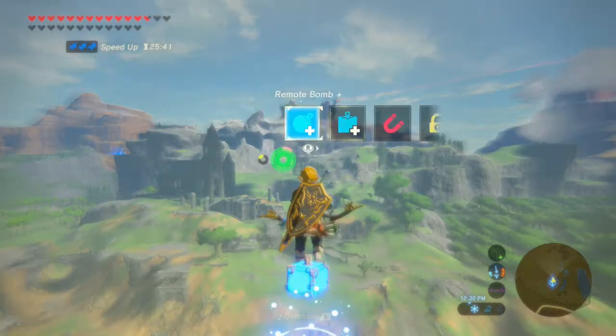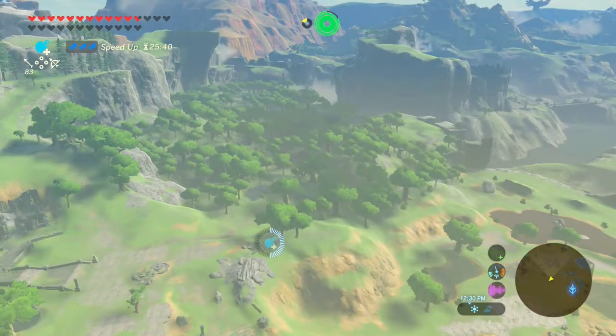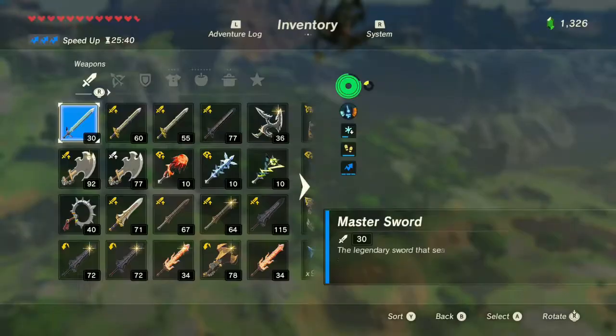First thing you need to do is windbomb, but do not pull out your glider. While gaining height, start to look over at the laggy area near you. In my case, I would look at the Temple of Time or the Forest of Spirits — either work. Once Link is at the peak of his launch, buffer the d-pad quick menu one or two times, then pause the game.